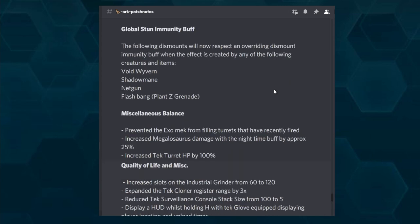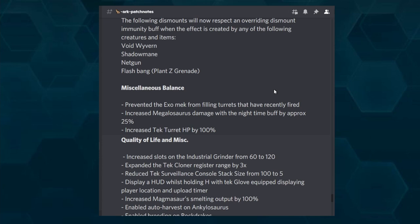Tech turret HP is now buffed by 100%. Currently you may not see the change yet on existing turrets — either place the turret new to get the extra life, or wait for another patch to update existing ones. They are not updating it in real time.